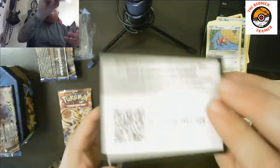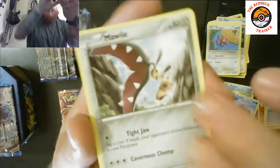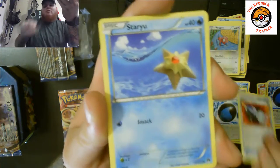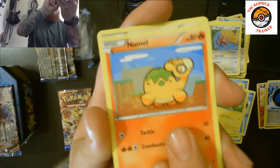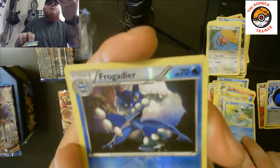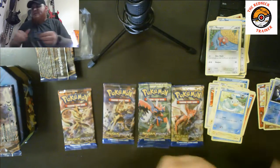Next pack. We have a Mawile, Splash Energy, Pokemon Catcher, Staryu, Blitzle, Pumpkaboo, Shinx, Ducklett, a reverse holographic Frogadier, and the rare pull is a non-holographic Trevenant.